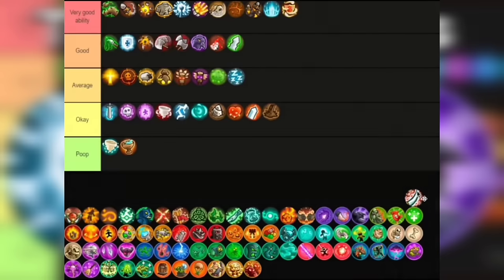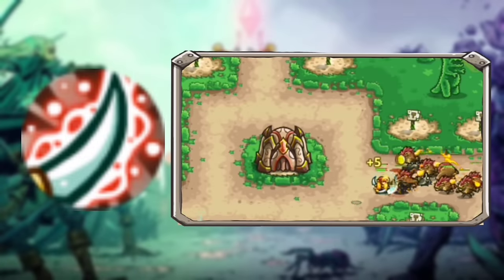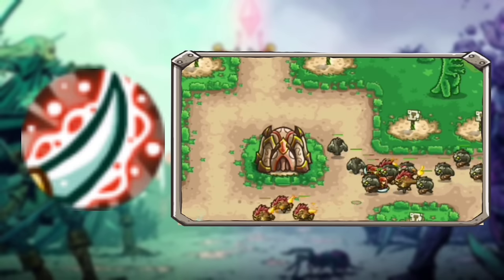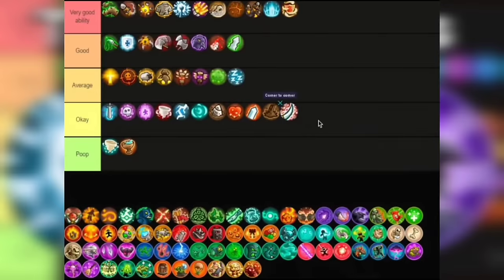Next up is Edge Mastery. It increases the damage by 5, which is not a lot, but it also increases the attack speed by 20%. It's okay — not really a very good ability, more like an extra something for the Bladesingers. But again you want these guys to stall, not deal damage. I'm putting this in Okay tier.